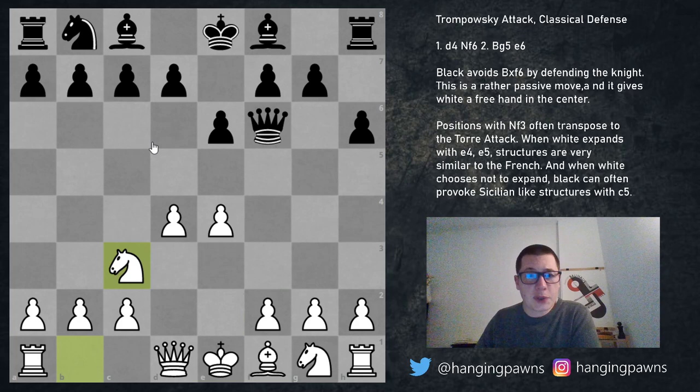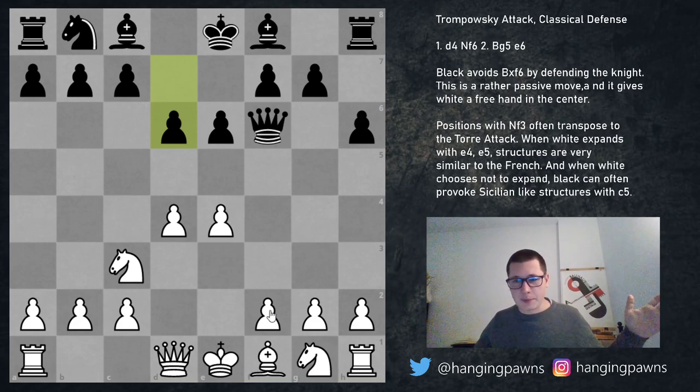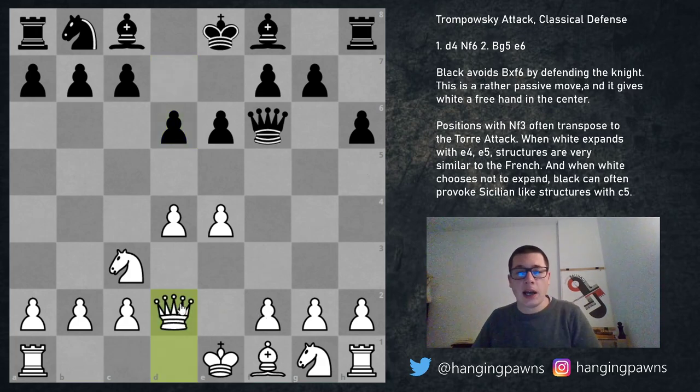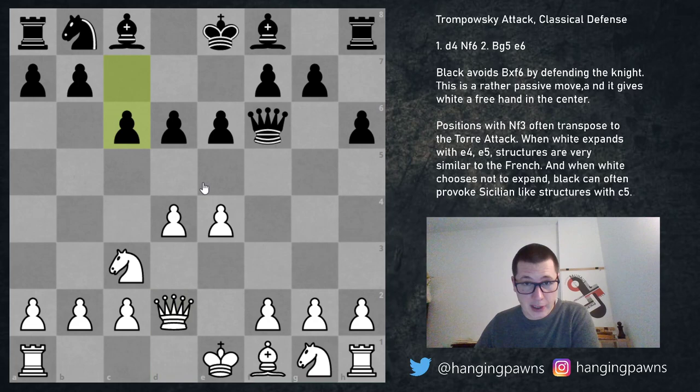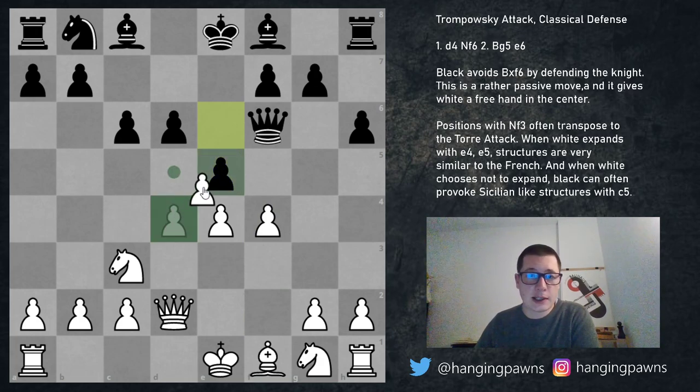Bishop b4 is risky. It's much better to play the move d6, which doesn't risk as much. White does the same thing and plays queen to d2, with the idea of castling queenside quickly and going for a quick attack often involving f4. Black has a couple of options: the most popular is g5, blunting the queen and preparing to fianchetto the bishop. Alternatively, c6 can be played strengthening the center.